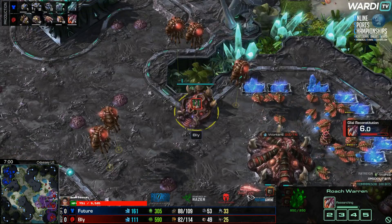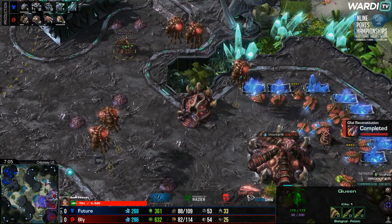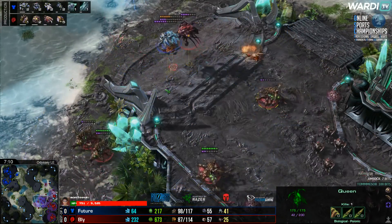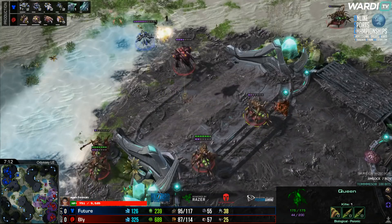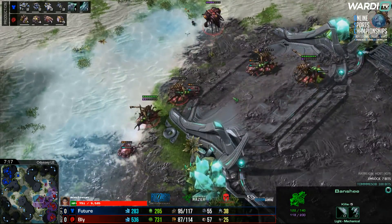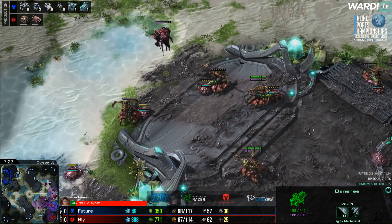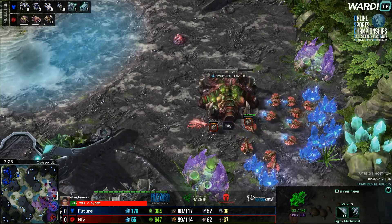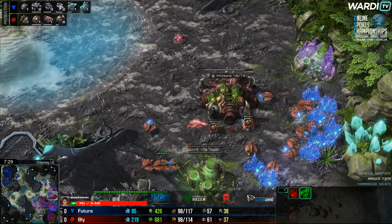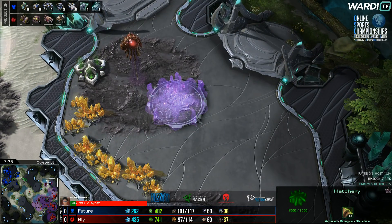Roach Speed is finishing up from Bly. Banshees continue to work their way through some creep tumors — creep continues to get taken down. A banshee gets picked off by the queen, which is doing a good job. Bly is pushing the creep spread out towards the centre of the map. The extractors are going to be taken in the next few moments — setting up into a third base. This is no fourth hatchery; that's again just the way Bly has been going about this game.